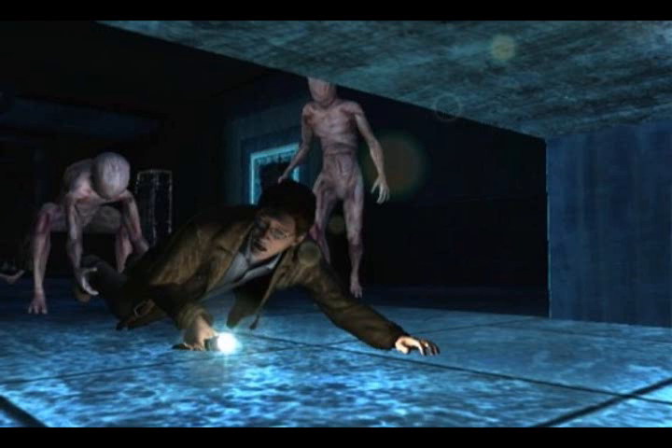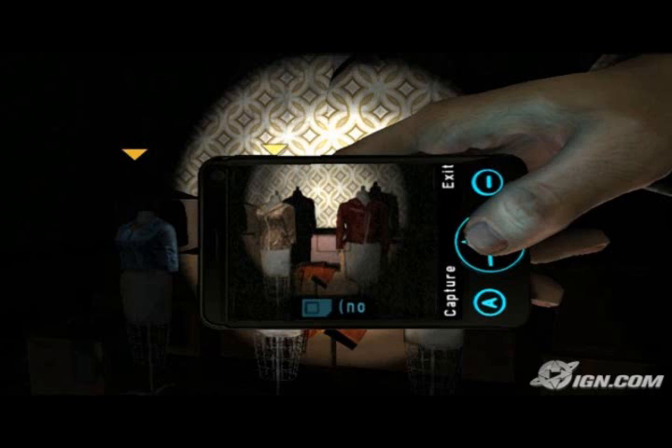In order to end the nightmare, you have to get to the waypoint as indicated by a blue mark on your map, which is found on your cell phone. Speaking of the cell phone, two very useful tools are your flashlight and your cell phone. The flashlight is obviously useful for being able to see in the dark, and the cell phone is very useful.